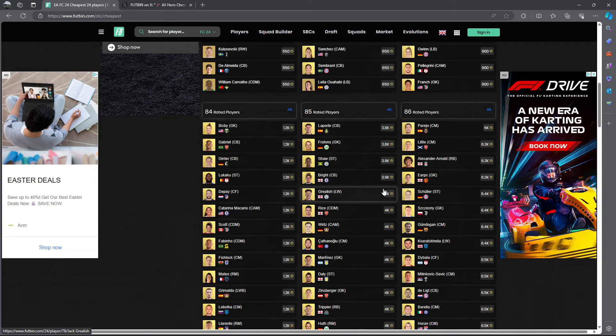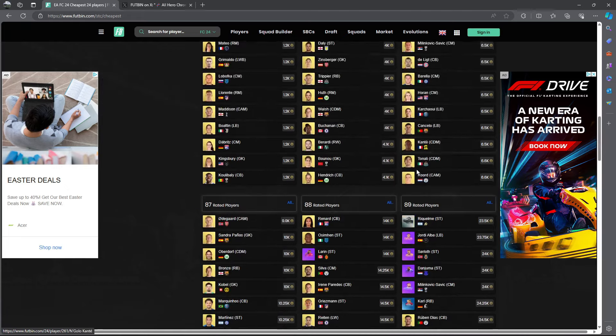I'm recording this 30 minutes after content, so prices could change. Target prices: 85-rated fodder around 3,500 coins on open bids. 86s — target price around 5,800–5,900 coins, technically under 6k, which I think is a no-brainer. 87s under 10,000 coins — especially with the icon casino SBC on Sunday, these are basically guaranteed to rise. Last time they went from around 11,000 to 14,000 coins in the hype.